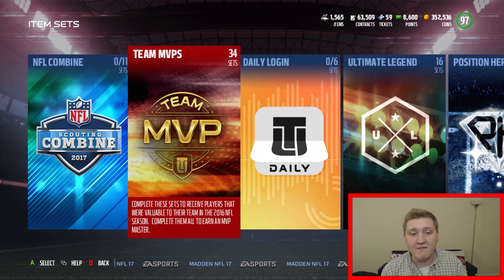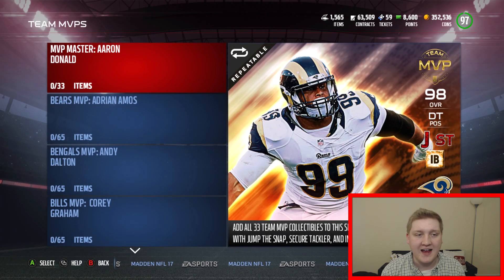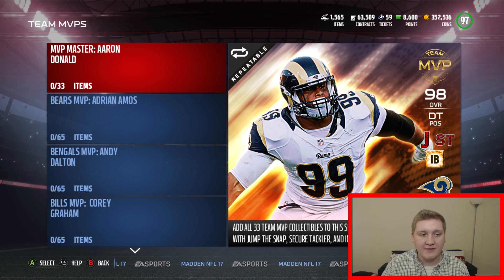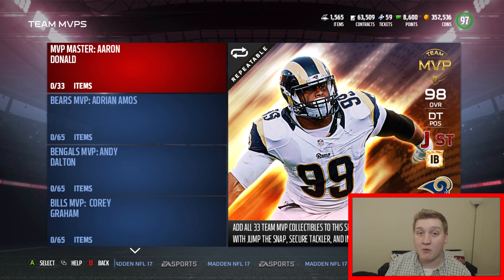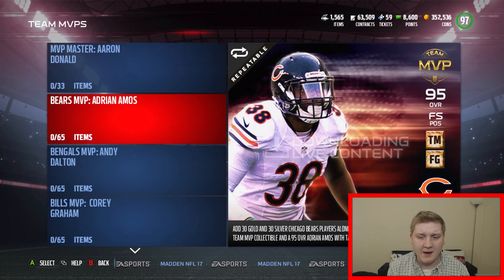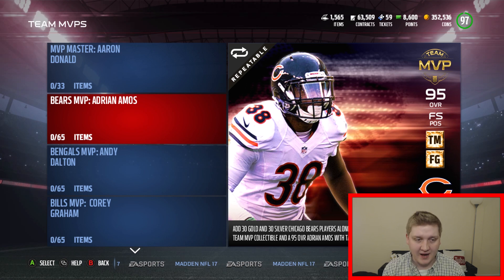And then we have the Team MVPs. A lot of new players were added. Here is the MVP Master, Aaron Donald — 98 overall. Basically to get him, you have to do all of the other MVPs for each team. There is one for each team and one for free agents, so you have to do every single one of them. I believe they're all exactly the same: you need 30 gold players, 30 silver players for that team, and then 5 Elite Badges.